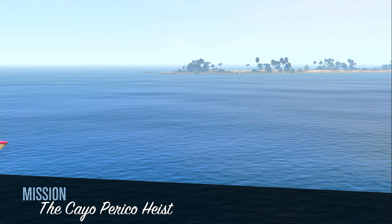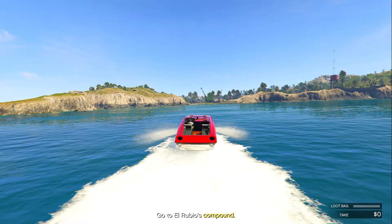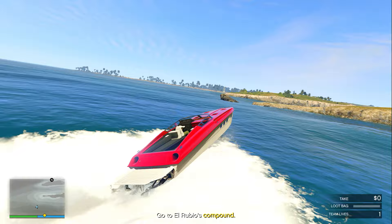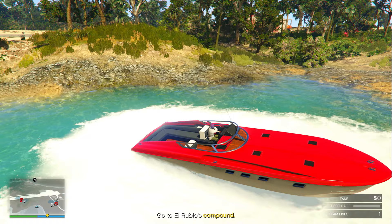We are going to be doing the finale of the Cayo Perico heist — this is honestly the most overpowered way I've ever seen to complete the heist. If there were gold bars inside of the west storage — not any other storage, just the west storage — then head straight over to El Rubio's compound. If you do not have gold bars inside your west storage, head over to the airstrip. Once you get to the airstrip, make sure you park your boat exactly how I did so it's easy to leave.